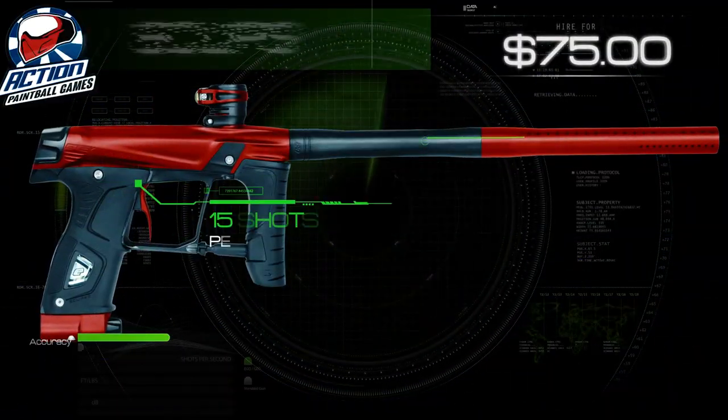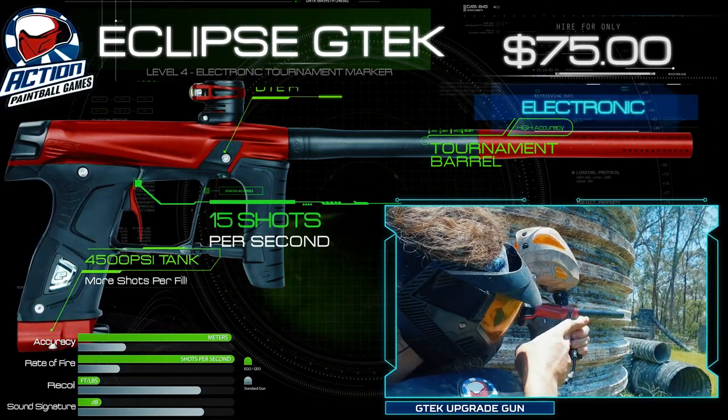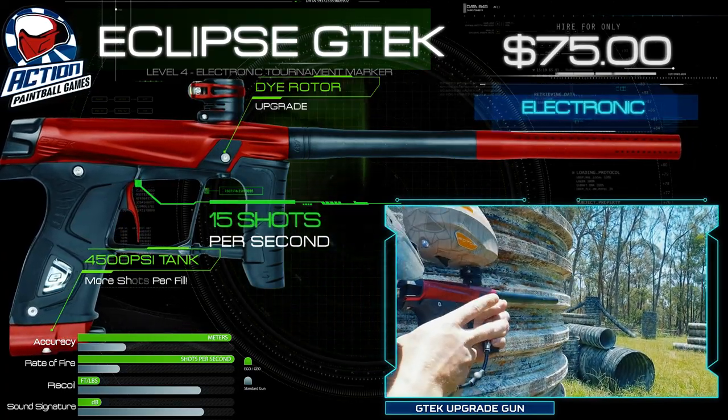The level 4 gun is the GTEC, an extremely fast electronic gun that shoots up to 15 shots per second. They are a high-performance gun that leaves you grinning from ear to ear.